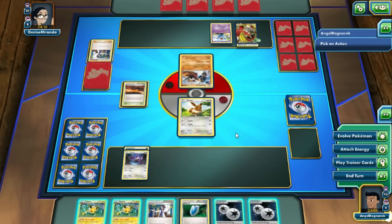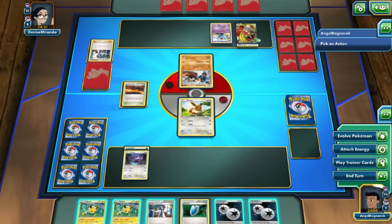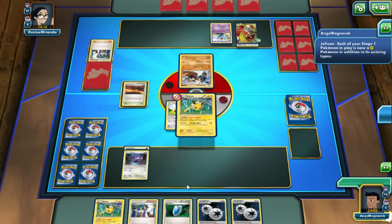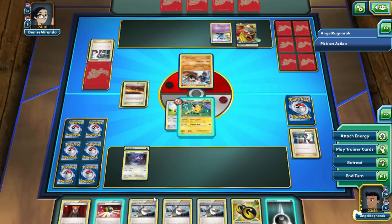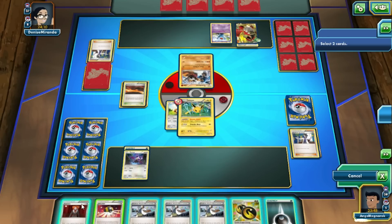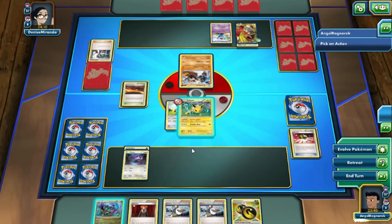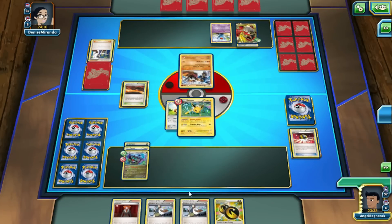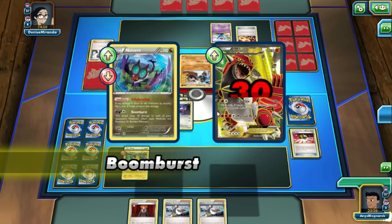This is an odd hand, but I'm going to get rid of the Lysandre — actually I might need the Lysandre. Getting rid of a Birch and a Dark Energy and getting out our Noivern, we're going to evolve into Noivern, attach the Double Dragon Energy, and use free retreat cost into our Noivern and Boomburst for 30 everywhere. What's pretty good is Lysandre will have a shot of dealing only 20, 40, or 60 depending on what he attaches. He's going to Mega Evolve right off the bat and Mega Turbo, so Groudon is getting ready.